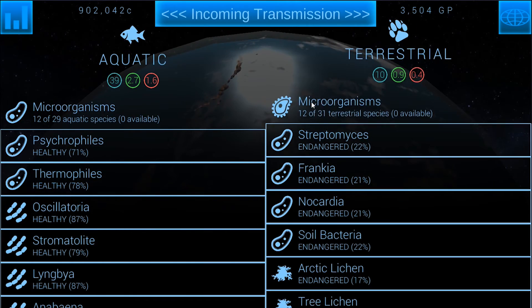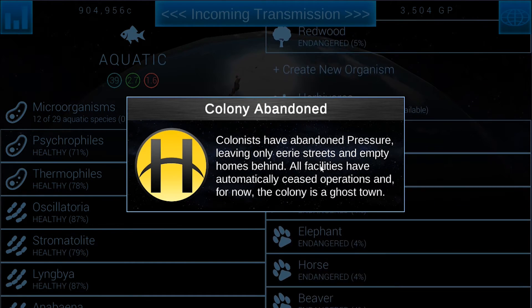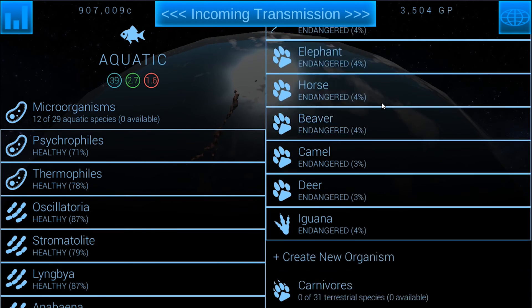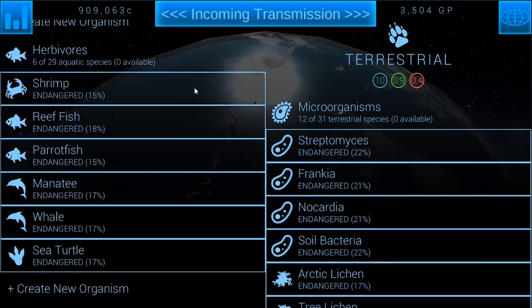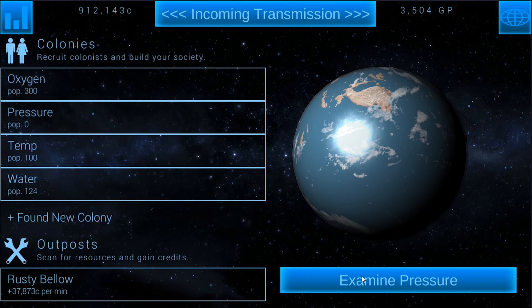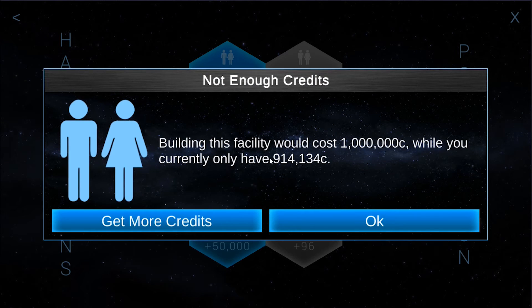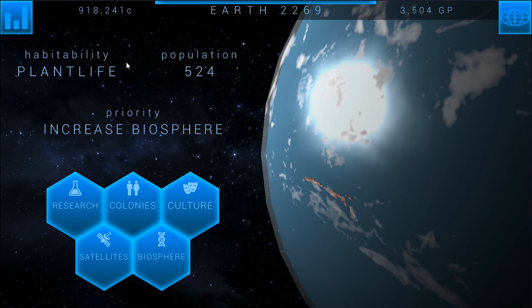Let's take a look at the biosphere. We still have a couple of life forms on the planet — if we can get everything stabilized they might actually stay around. Pressure — yeah, we've got to get that under control. So we're going to have to build another hab dome, but I'll wait for this to tick by off camera and then I'll build it.